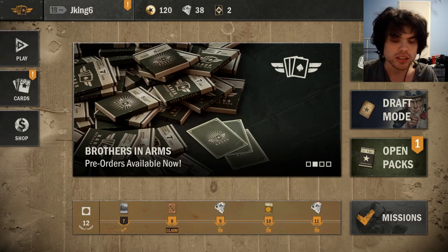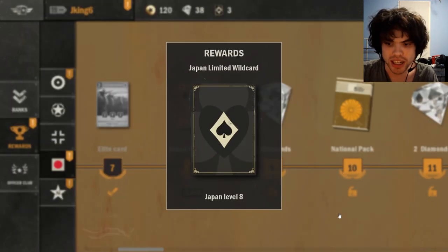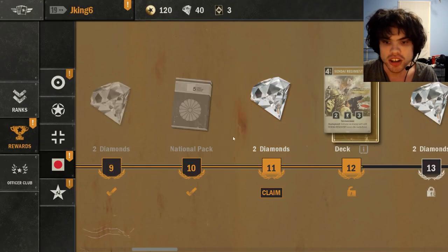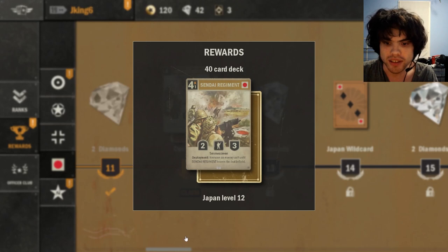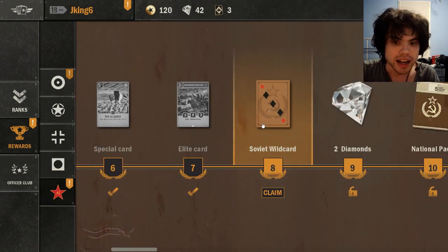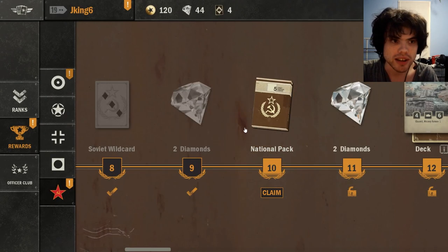Alrighty, so in just a couple of hours we were able to hit level 12 in all five nations. So we can now claim those rewards. This will unlock us an additional five decks on top of the five starter decks we had, and that's going to include 40 new cards both for the major nation and different ally nations. For example, the US deck is US-Poland, so that's going to give you a couple of Polish cards if you want to try out Poland.